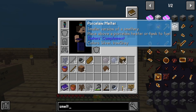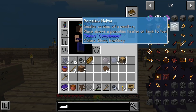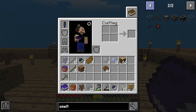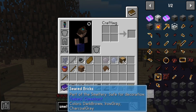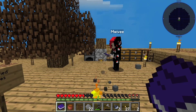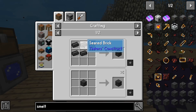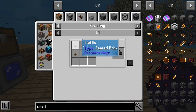Tin by crafting tin amber, use the Tinker's Complement melter or smeltery. There's a porcelain melter, there's a smeltery — it says ore smeltery. Oh I think we have to make that weird thing. How do we do that? Because we need like blackstone or something for that, or seared bricks. We can make seared bricks from truffles — resource hogs.